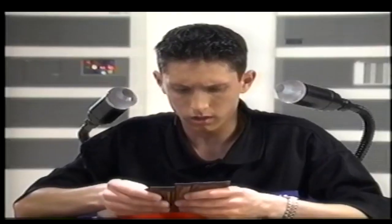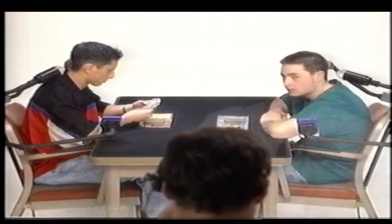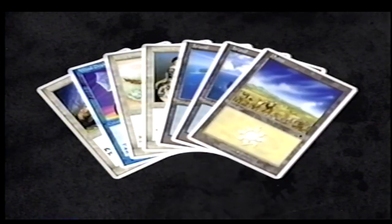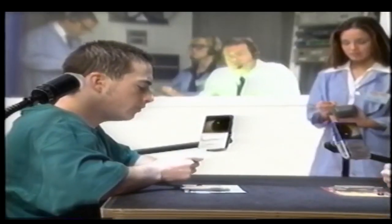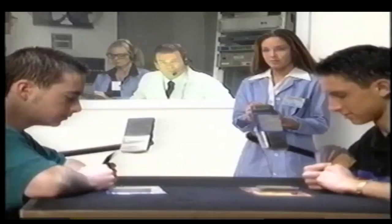Player B, draw your first seven cards. Don't shuffle the deck. The top card should be Breath of Life, then Windrake, Wild Griffin, Knight Errant, Island, Island, and Plains. Breath of Life, Windrake, Wild Griffin, Knight Errant, Island, Island, and Plains. Player B. Everybody ready? Let's get started now.